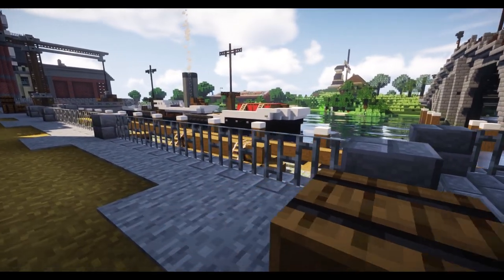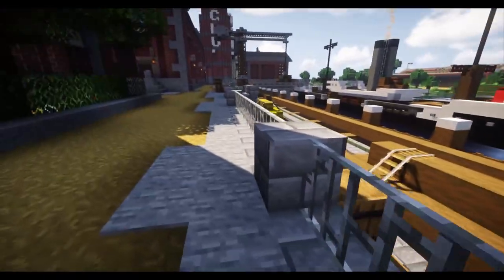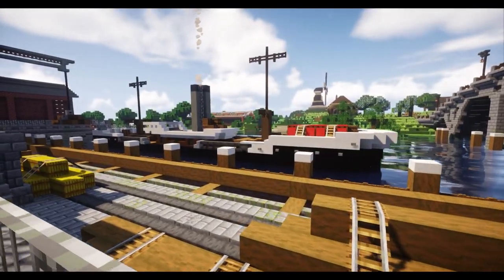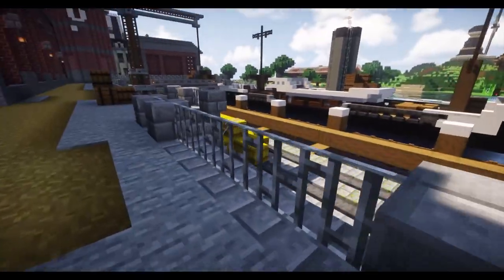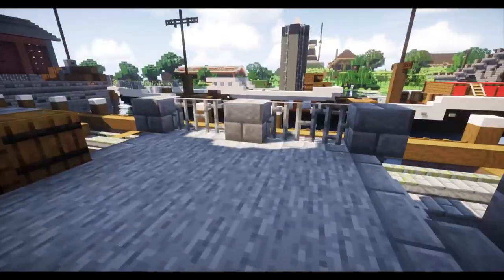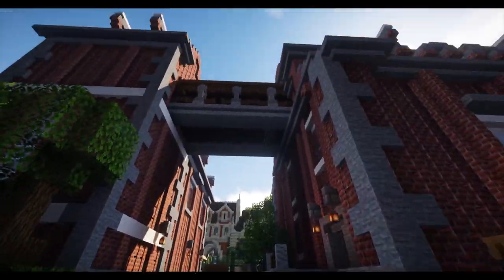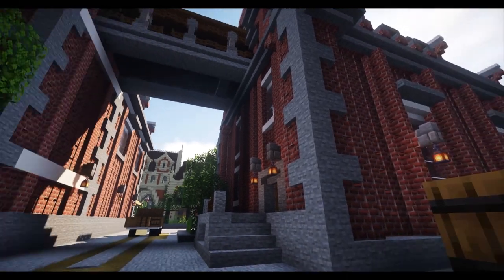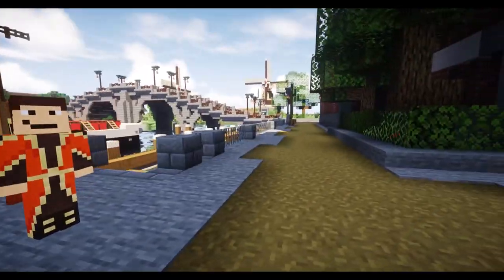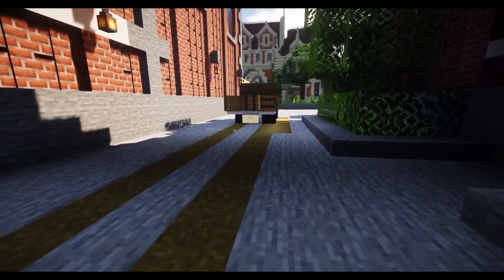Look at the docks down here — he's done an absolutely incredible job with this. Nice boat! Going for a dip? I'll carry on walking this way. There's a little walkway up here — not sure where that takes us. There's a little crossbit between the two buildings, and you get some amazing views.